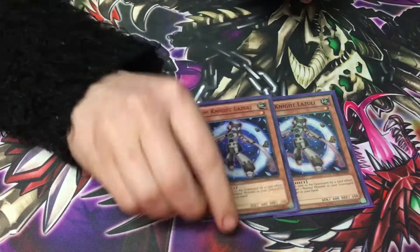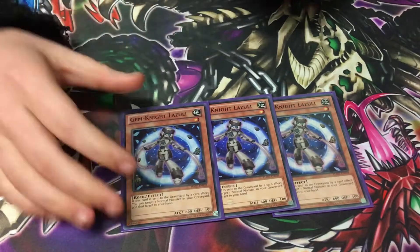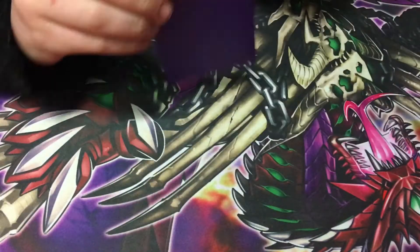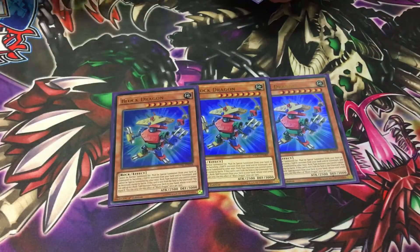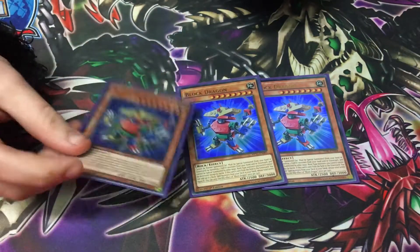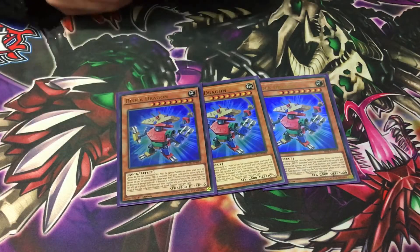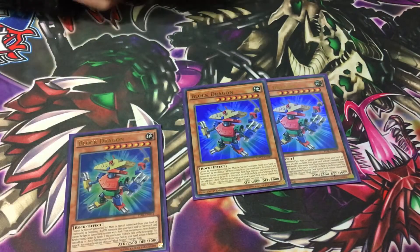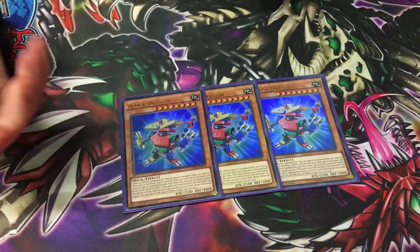We play 3 Gem Knight Lazuli. This adds back Vanillas, so it just refreshes your hand so you've got more materials to spam out monsters. Then the MVP of the deck: Block Dragon, the unofficial Dragon Ruler. You banish 3 Earths from hand or grave and summon it, and then basically everything — all your rock monsters — can't be destroyed except by battle. You link off with him to make your second link and he goes plus 3 for you. Then he goes back to the graveyard and you can banish more and bring him out again. He's not once per turn to summon, so he's really, really good.